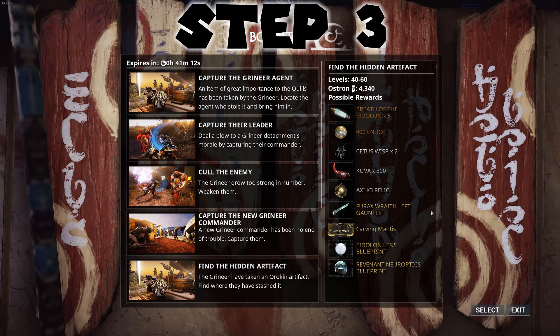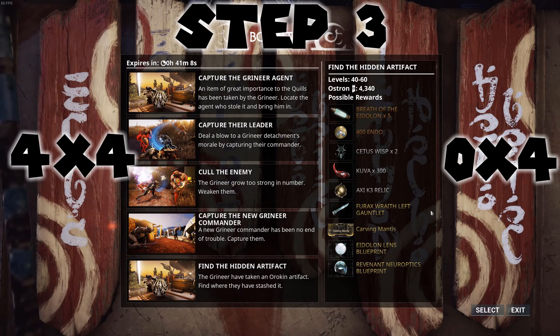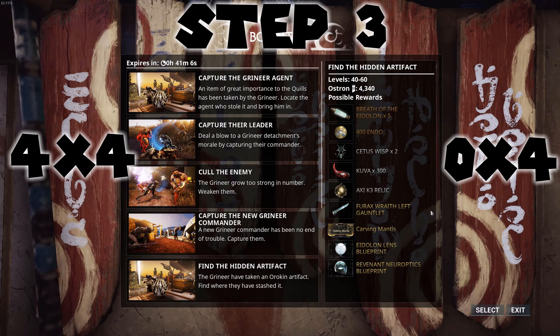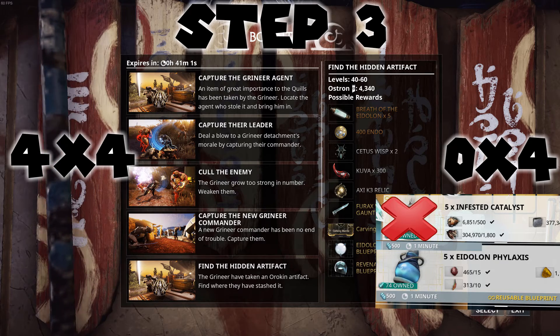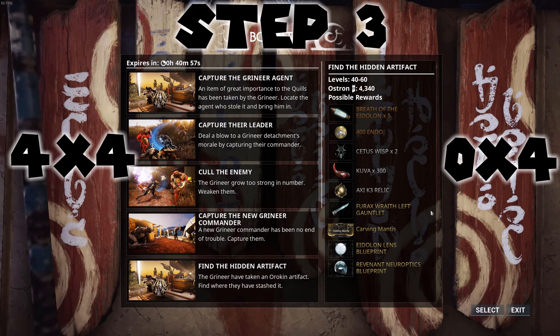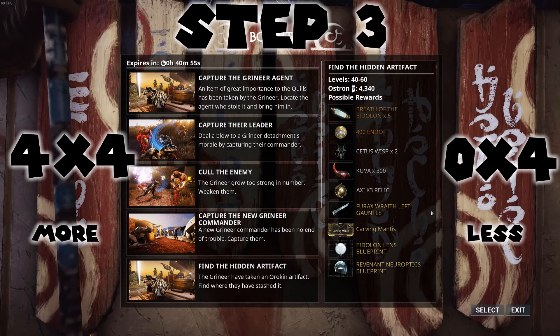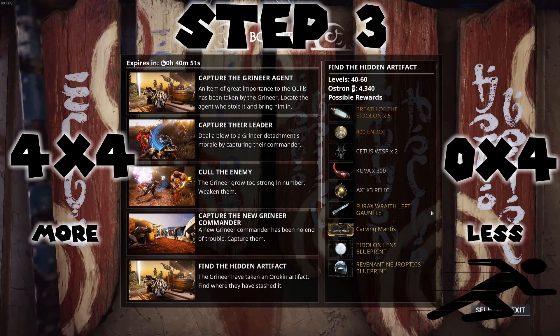The last step is to understand the two different types of runs: 4x4 and 0x4. 4x4 means you're using 4 Infesticalis and 4 Eylon Phalanxes. 0x4 is 0 Infesticalis and 4 Eylon Phalanxes. 4x4 equals more standing. 0x4 is less standing but it's also faster. So depending on what you prefer, it's up to you.